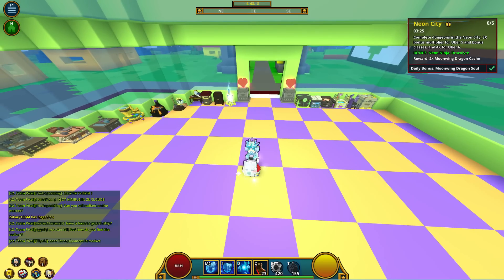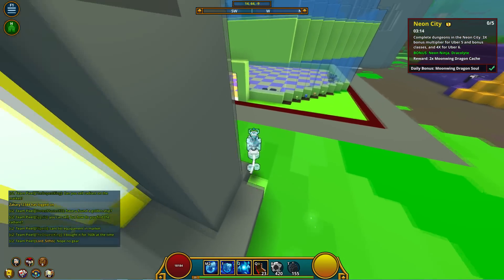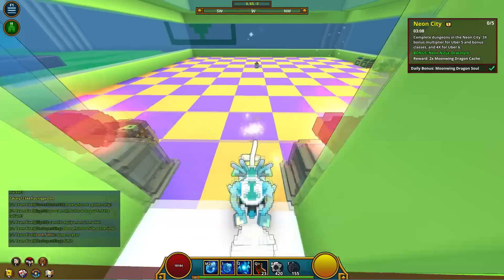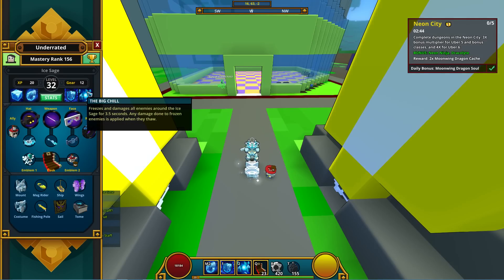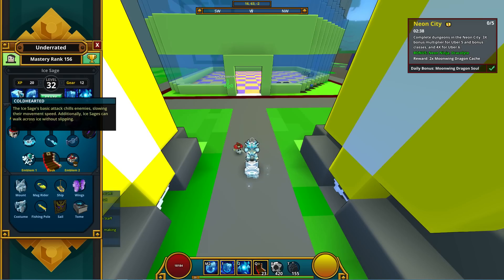Bug fixes: a bug with ranged attacks where attacks that looked like they'd hit wouldn't register has been fixed — attacks that look like hits will now reliably register. This could be a fix to the Shadow Hunter; it still doesn't make them a fully viable class, but it should be less frustrating. Also, tooltips now properly show when hovering over skills in the character sheet — these haven't been working for a long time.